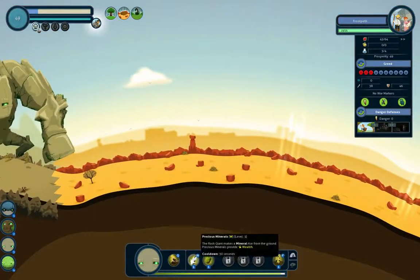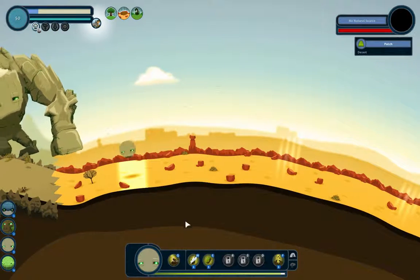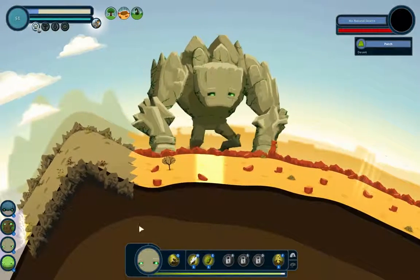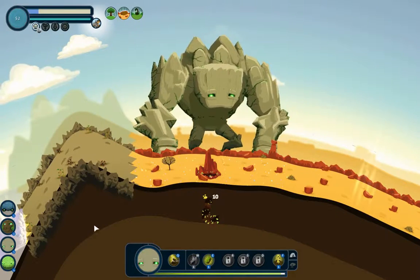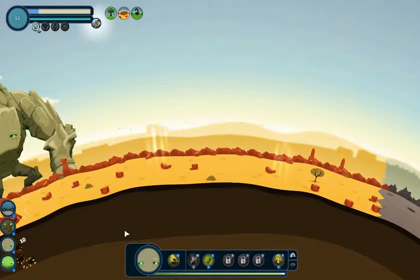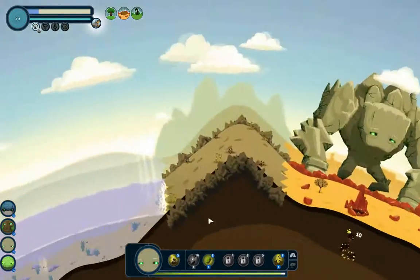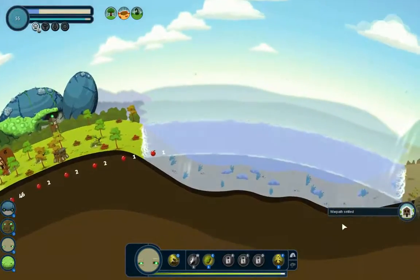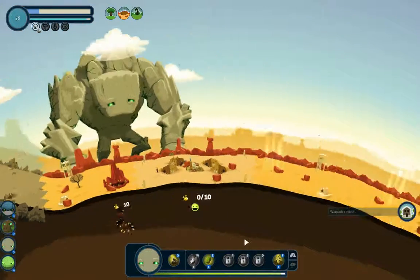Forest biome — oh, what am I talking about? The advanced minerals, they give you wealth. So just pop that down. Lovely stuff. So then there should be some guys. There we go, some little dudes coming along. A desert village. So they will be using something to do with wealth and probably tech as well.